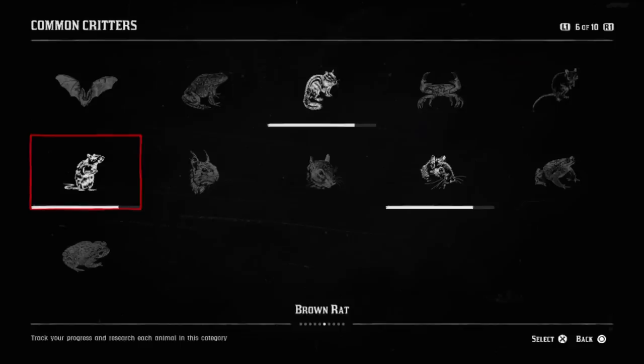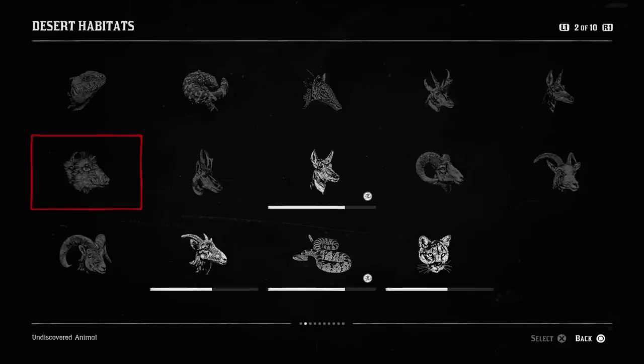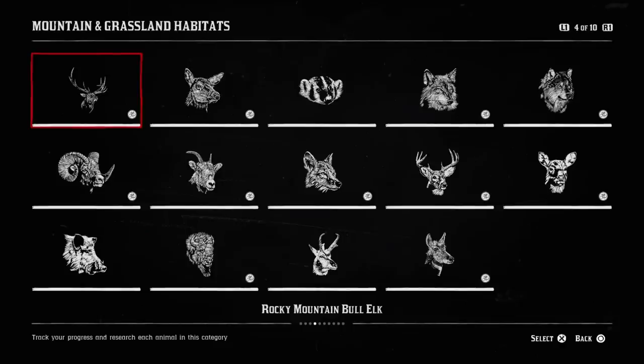Sedating is very different from just completing the book guide because sedating helps a lot. When you sedate an animal, you take that animal sample. If you bring this back to Harriet, you can sell the sample. If you sell all of the samples of a particular set — like mountain and grassland habitats — when you sell one, you get a stamp on it. When you get all of them stamped, you can sell the collection as a whole. This is how you make the bulk of your money in the naturalist role. This specific collection is around $140 and I can easily complete it in an hour.